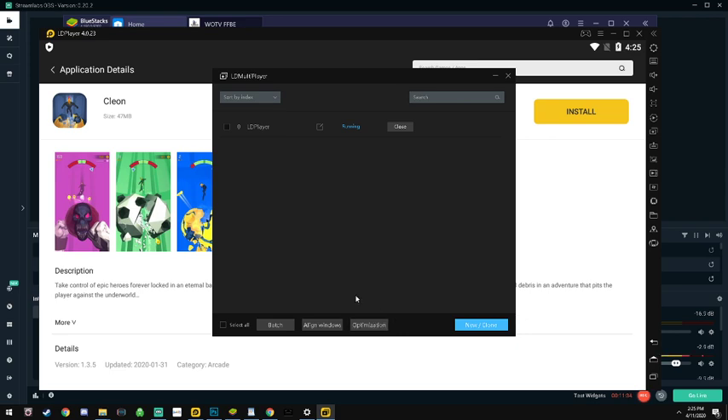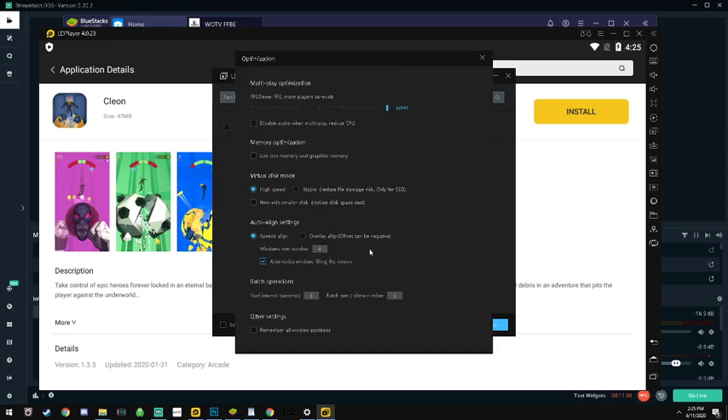Going to Optimization here - this optimization setting is not in the Settings function for the game. One of the things you want to check is High Speed, and then you're going to want to check 'Use Less Memory' and 'Graphics Memory for Optimization.' This is a fresh download so I uninstalled and reinstalled.